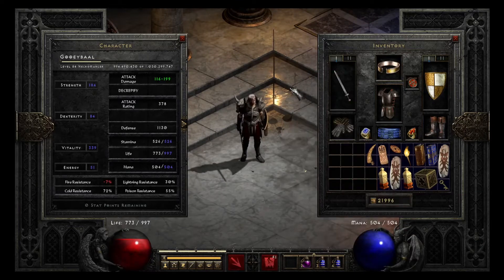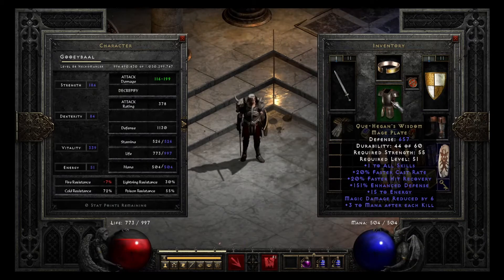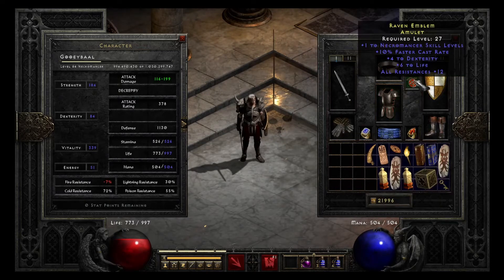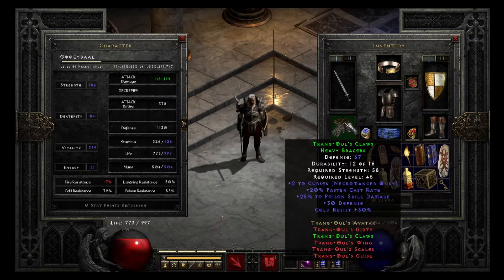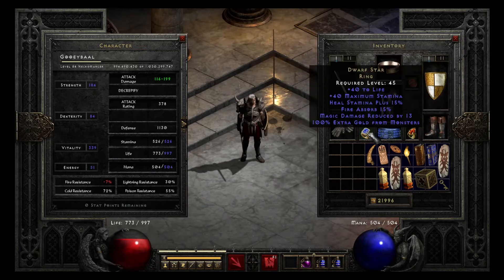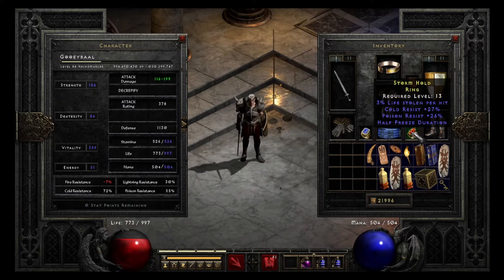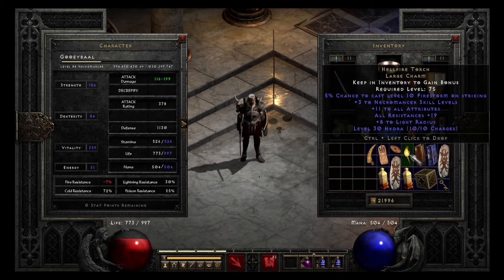Next up on the list is my Summoning Necromancer. He is wielding a Spirit Sword and Spirit Shield, and Harlequin Crest as armor just so I don't have to mule gear around for him. I could use Skullder's or Skin of the Vipermagi or whatever. He has a 10% FCR Necromancer All Resistance Amulet, a Necromancer helm with All Resist, Trang-Oul's Gloves and Marrowwalk Boots, a Goldwrap Belt for magic find, Dwarf Star, and just a random resistance ring. He also has a bunch of assorted resistance and life charms, a Gheed's, and a Necromancer Torch.